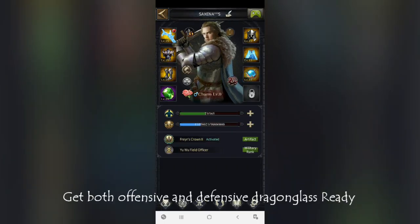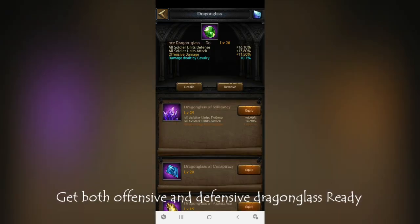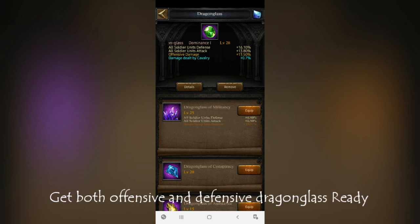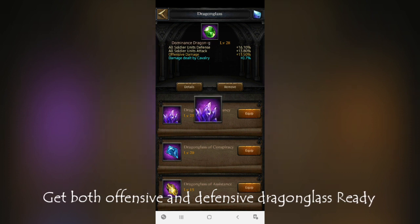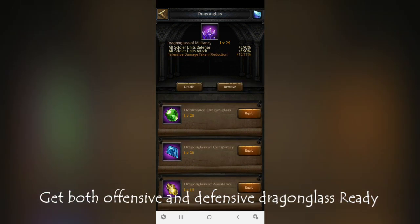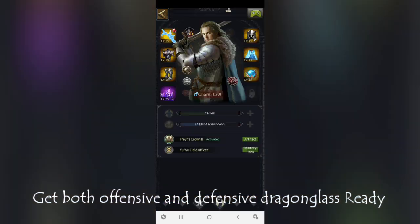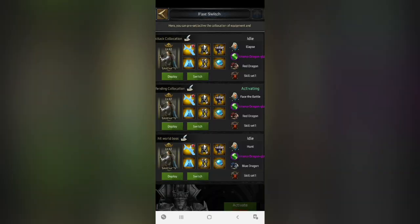Now let's come to the main skill item — the Dragon Glass. You have to prepare two Dragon Glasses: one for offensive and one for defensive. I'm using level 28 blue quality for offensive and level 25 for defensive. You have to place them and prepare for them.